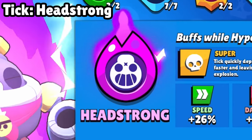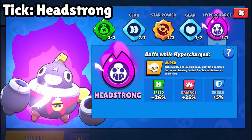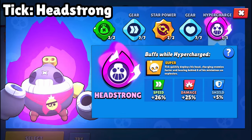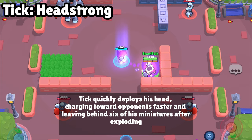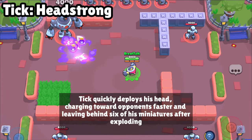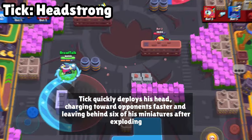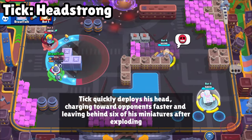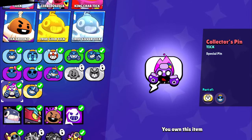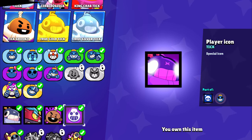The last hypercharge in this video is Tick's — he is going to receive a hypercharge and become even more annoying. Whenever he activates the hypercharge, he drops his head and it follows you faster. Like when you are using Mortis and it chases you like crazy. When it explodes, it drops six mines which deal 4x damage each. Imagine — you can't really escape from him. For cosmetics you are going to get a pin, animated profile icon, and spray.